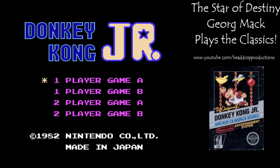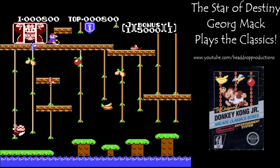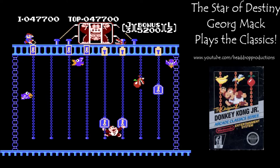Donkey Kong Jr. was the sequel to Donkey Kong with the roles switched around. Instead of Donkey Kong being the antagonist, he is the damsel in distress. Mario takes the spot of top bad guy, and the hero is Donkey Kong's titular son, Donkey Kong Jr. He needs to get to the top of the stage to grab a key to unlock his father's cage.